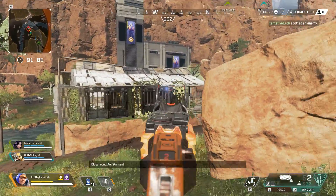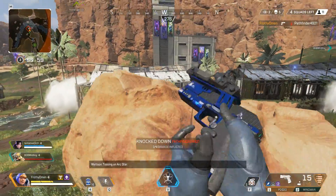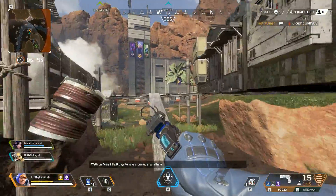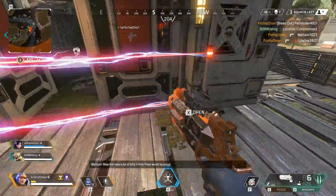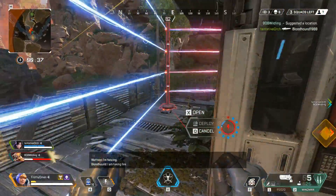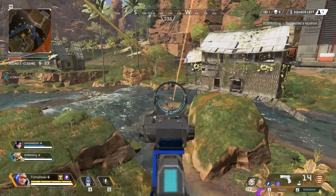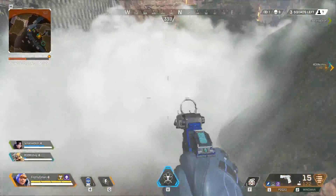Moving on to the other new attachment: Hammerpoint Rounds, affecting the P-2020 and the Mozambique. I have less time with this attachment so far — most of it has been with the P-2020 using Hammerpoint — and it is also damn good. If you pair an Alternator with Disruptor Rounds and a P-2020 with Hammerpoint together, you honestly have a pretty decent loadout, even out to medium-long ranges, because these attachments add so much damage that even without the optics, you can spam out shots and every bullet does so much damage.